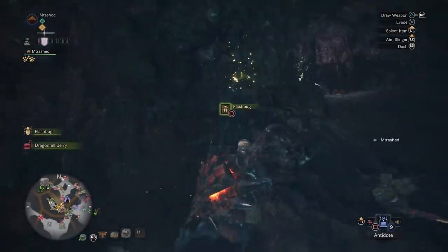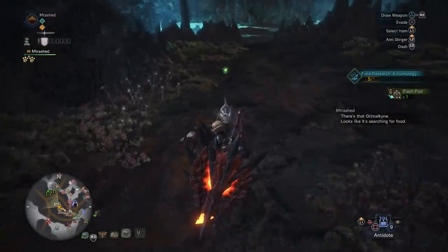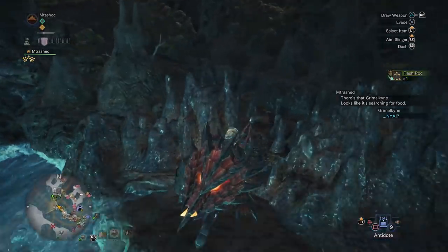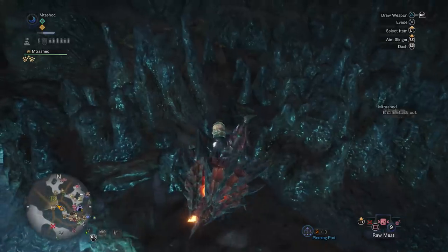Once you chase him down, he's going to hide up in the rocks. To lure him down, all you need to do is put down a couple pieces of raw meat. Honestly you just need one, but I put down a couple because I didn't know exactly where to place it. He's going to come down, eat it with his friends, and boom — you've got the Plunder Blade.